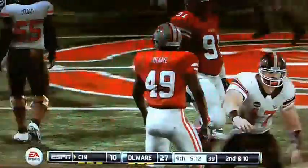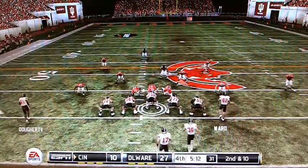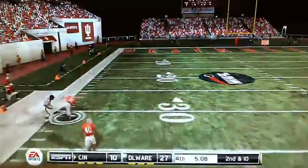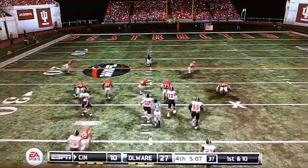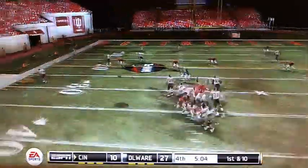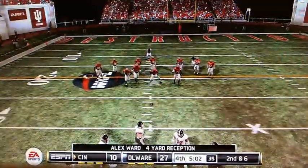Morse back to throw — that pass is incomplete, second and ten. Ida Kay in the coverage. Morse is going to roll out. Morse has a wide open Doherty to the Delaware 30-yard line. I have not seen Dustin McKnight make a catch here tonight for Cincinnati. Morse back to throw — here comes the blitz. Morse complete, out of bounds, stops the clock after a gain of four with 5:03 remaining.